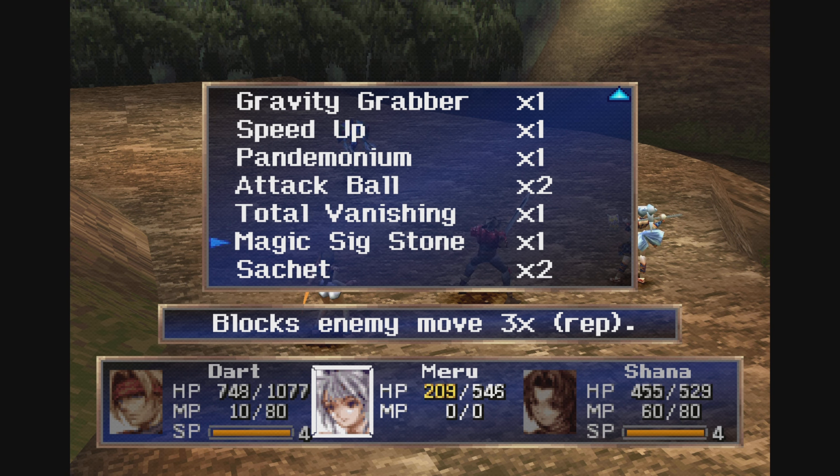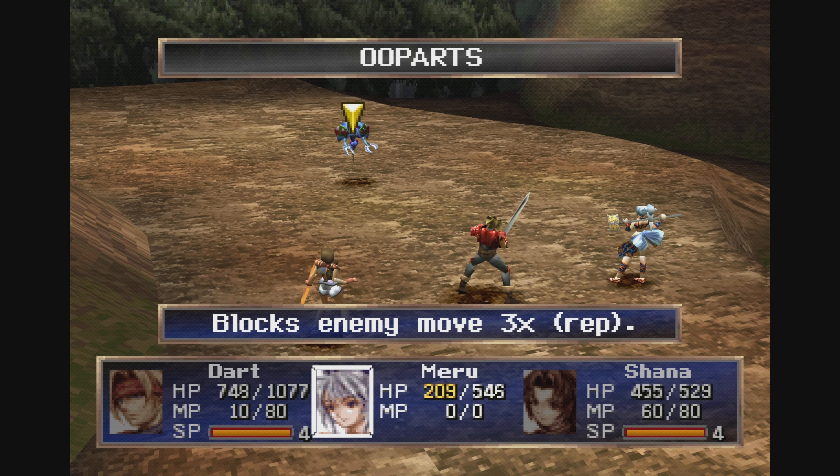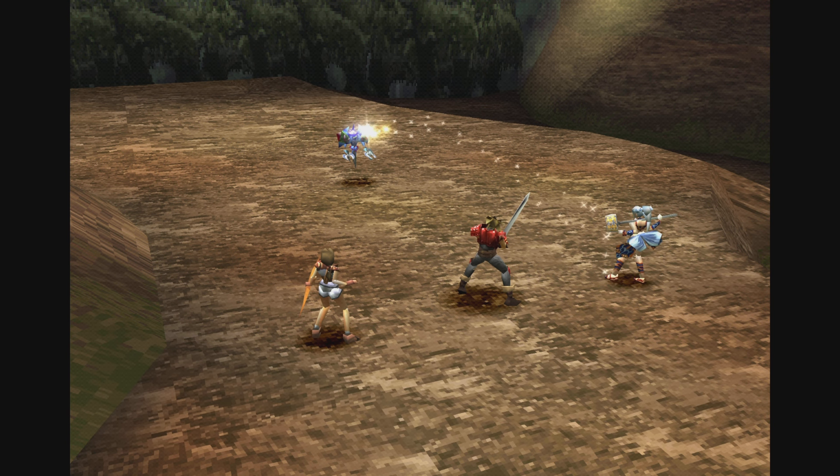You have to have the Magic Sig Stone. You find this in the marshlands on the way to Volcano Villude — there's a boat you have to explore all the way to the bottom and you'll find the Magic Sig Stone. This is a repeat item, so when you use it in battle the next time you encounter a new enemy you'll get it again. We're just going to use it on him because this blocks their turn — it blocks them for three turns.